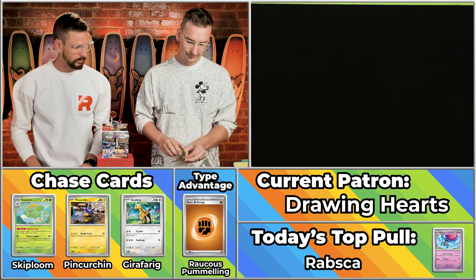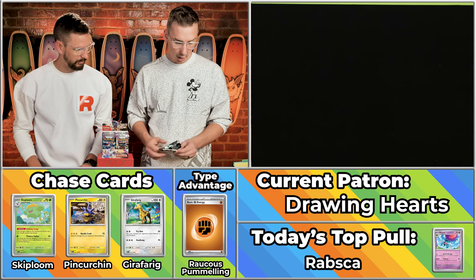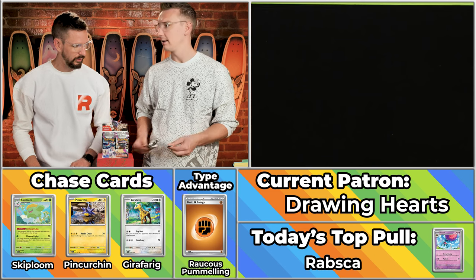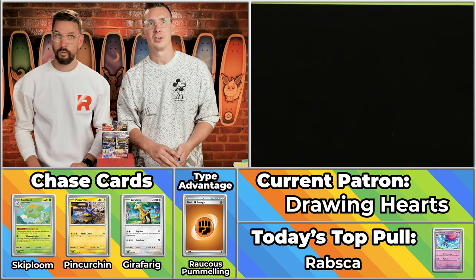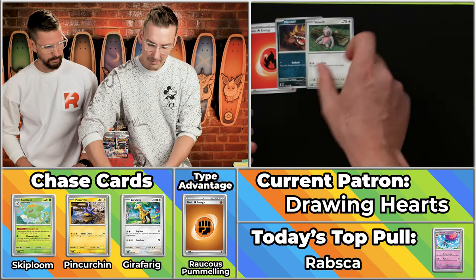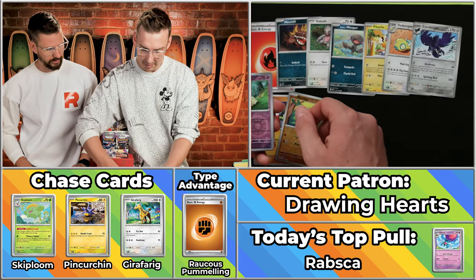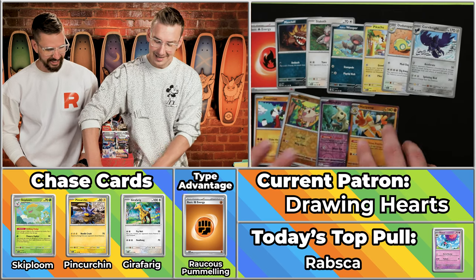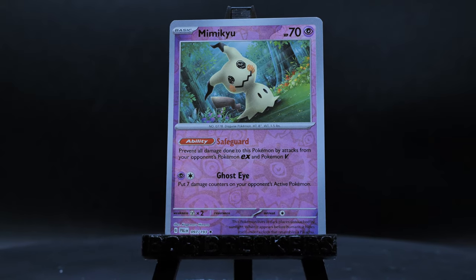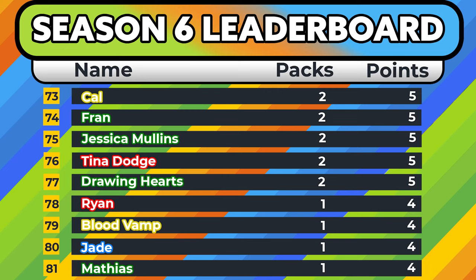Drawing Hearts has three points so far and has a birthmark like Anna from Frozen — the white streak, or an ice mark from her sister and her sorcery. Fireball energy, Moschiff, Slackoff, Dunsparce — nothing there. Infernape will score, the Corvinight, the Manky will score. The Mimikyu will also score, and the Hariyama. Five points on the pack — way to score with every card you could. Definitely racking up all the different variations.